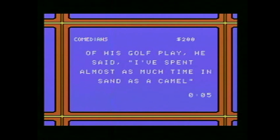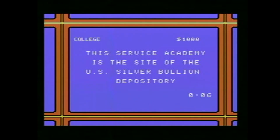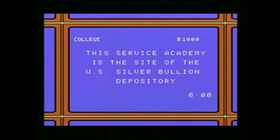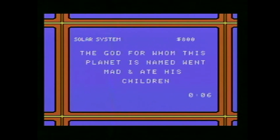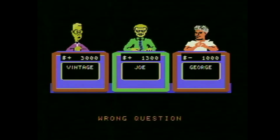Let's see what comedians look like in 1984. Of his golf play, he said 'I've spent almost as much time in sand as a camel' — Bob Hope, that makes sense. This service academy is the site of the U.S. Silver Bullion Depository — West Point? Kind of want to take a chance for two grand but I'm not confident enough. It was right — West Point, should've guessed it.